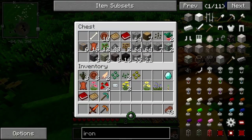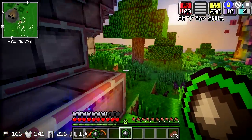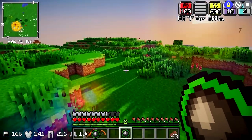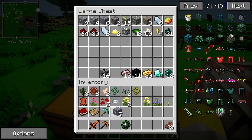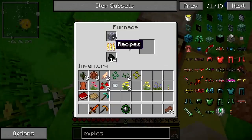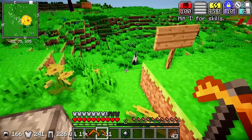One thing we collected was a Creeponia Realmstone and I have no idea what this does, but I want to find out. So we're going to quickly look up what the heck this does. It looks like we need to make ourselves an ancient teleporter, which requires amethyst ore — but it's eight amethyst ore and I'm one short, believe it or not. What the heck? So it looks like we're going on a little mining expedition again.